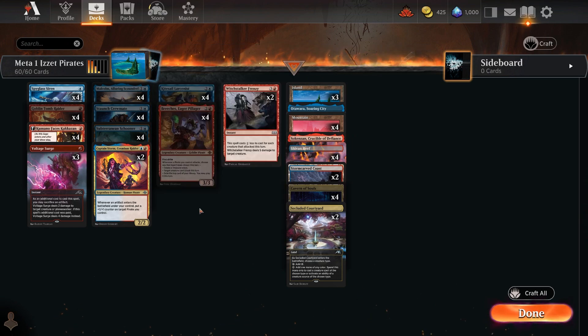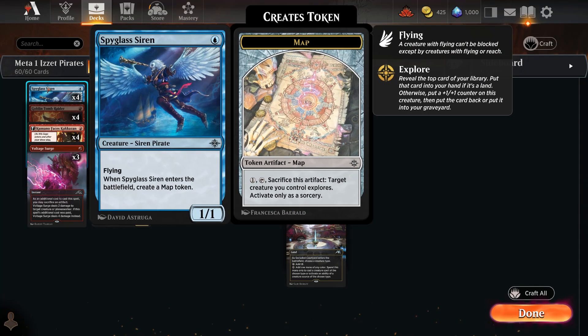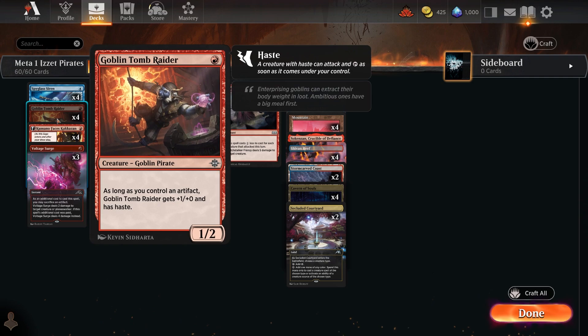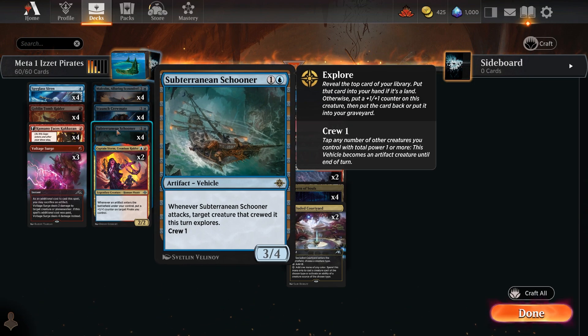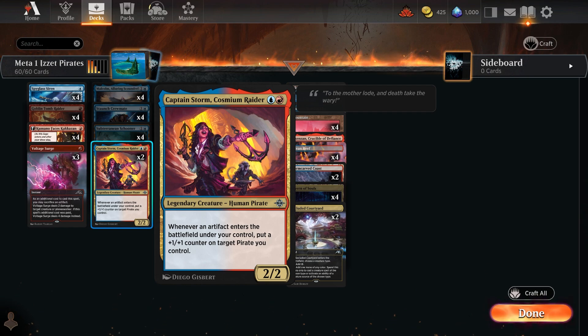The Pirate Ship Schooner is in this deck too — I've played it in Mono Blue and when it hits early it's really good. It's crew one and a 3/4; when crewed the crew members explore. Because it's crew one, something like Spyglass Siren can crew it immediately on turn one, then turn two you've got your 3/4 attacking. It's an underrated card that's very impactful when played early.